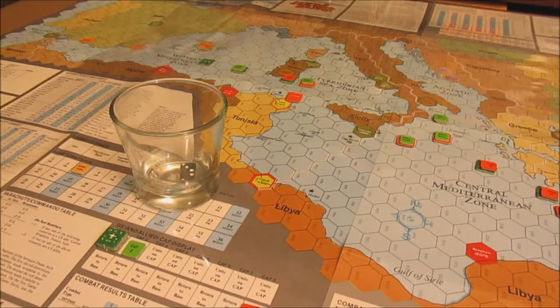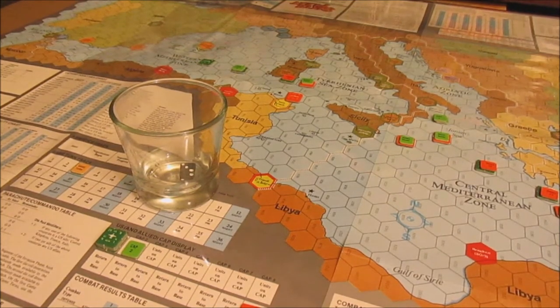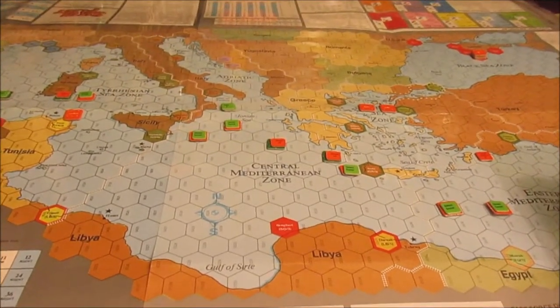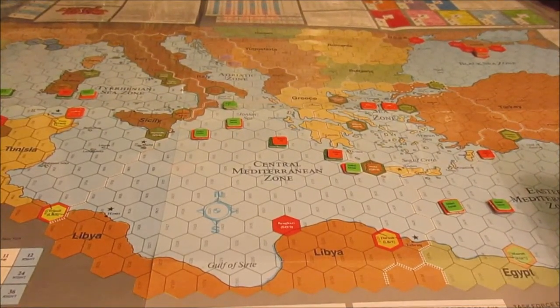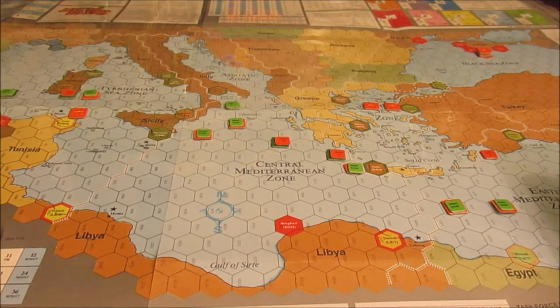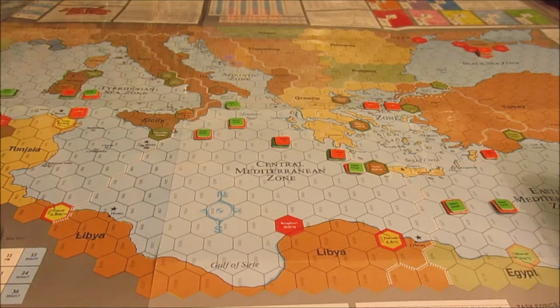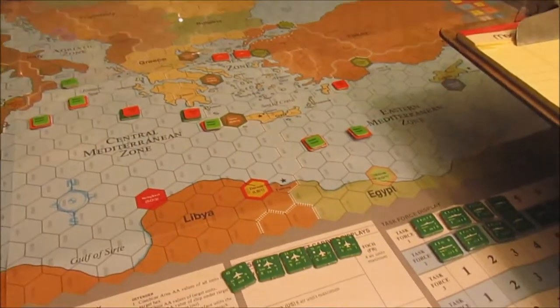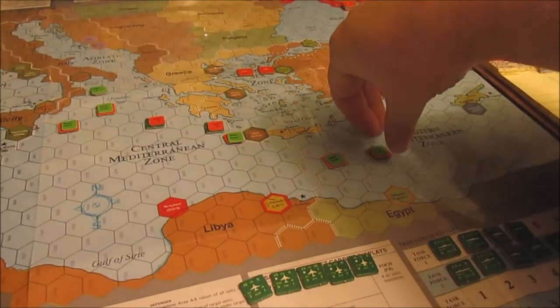The first activation roll is a one-three — it's the Soviets. We are going to play with submarines. We'll go ahead and address the fact that I was messing up Soviet submarines last turn, and hopefully this time we'll get them a little bit more correct.